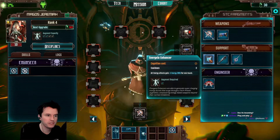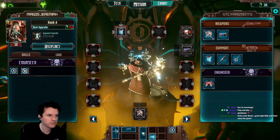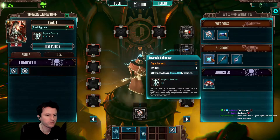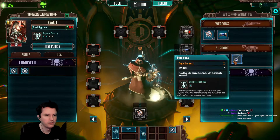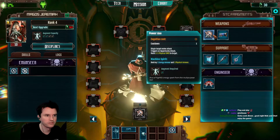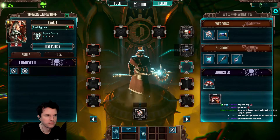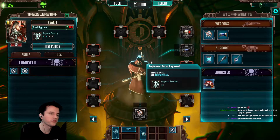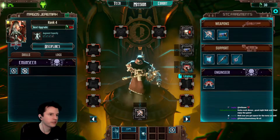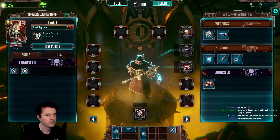Three turn cooldown, heal two HP. All energy attacks gain plus one energy damage. What is this here? It's a backpack. All energy attacks gain plus one energy damage for one round. Target has a 50% chance to miss you with its attacks for one round. Now you got space to the torso — oh, the torso required a slot. I upgraded my dress. I still got one more.